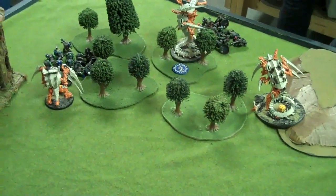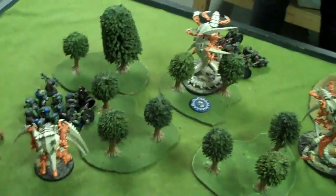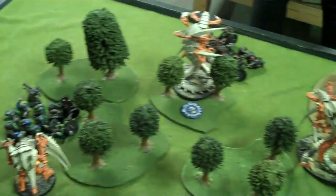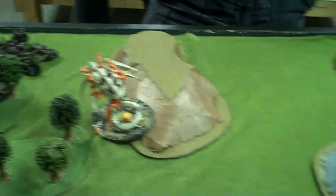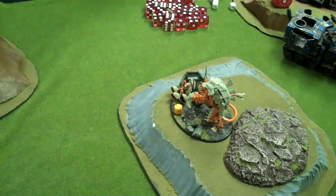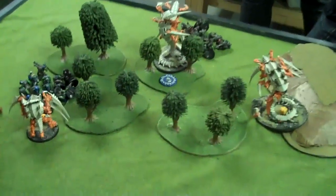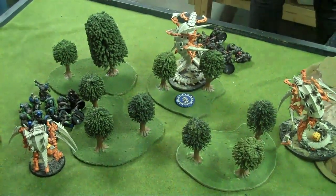Tyranid turn four — just trying to kill the last little pockets of resistance. The Hive Tyrant charged in and killed a Battle Wagon. Another Trigon killed the other Battle Wagon. A Trigon charged in and killed the Lootas. The other Trigon came in and kamikazeed to save the Tervigon, killing the War Boss but dying in return. Let's see what the Orks can do — they shot the Hive Tyrant from the wreckage, finally killing it.